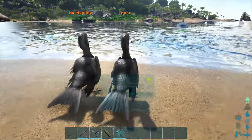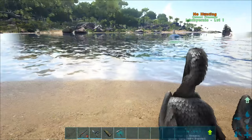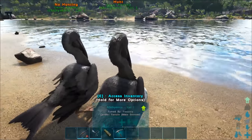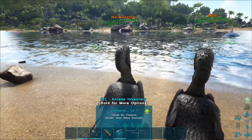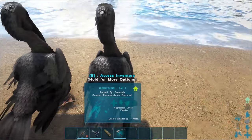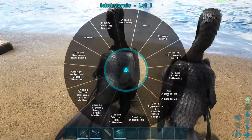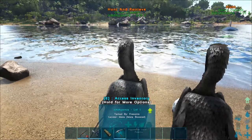These creatures, the ichthyornis, they can hunt for fish, hunt for themselves, and hunt for you. As you can see here, this one on the left says 'no hunting', this one says 'hunt'. And you can also put it to 'hunt and retrieve'.